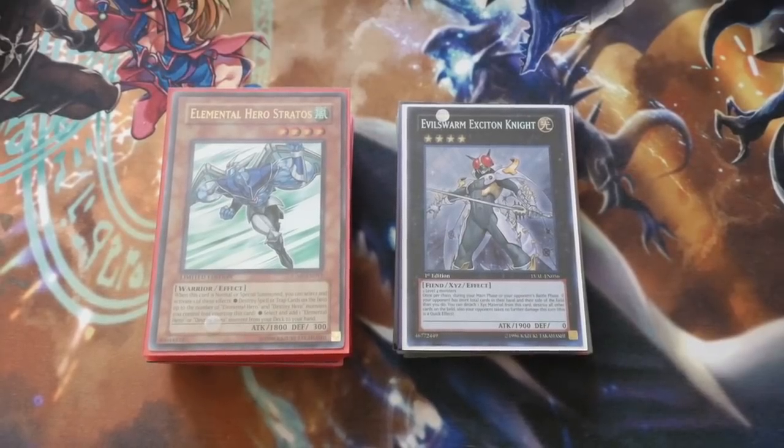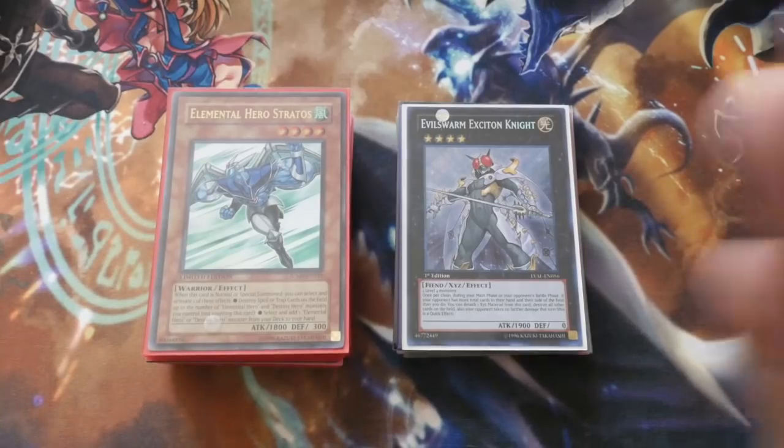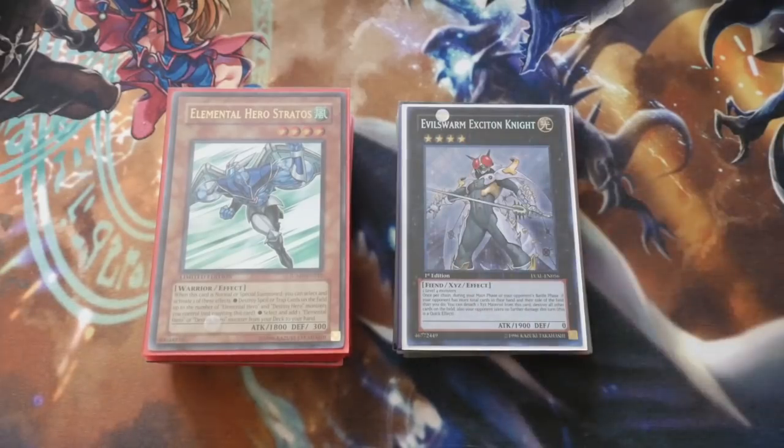What's up YouTube? Dayhams with Wargames. Finally we got Elemental Hero Stratos back and we also got Evil Swarm Exciton Knight back as well. So what better way to get this kicking than with bringing you an updated Elemental Hero deck profile.